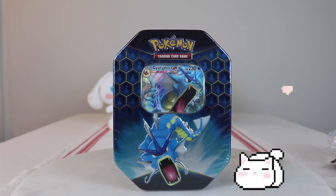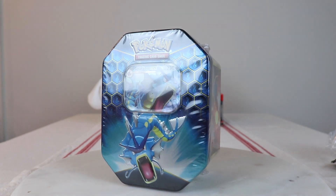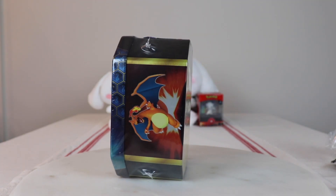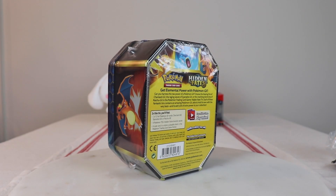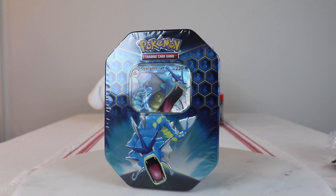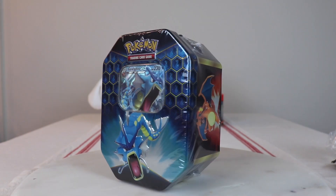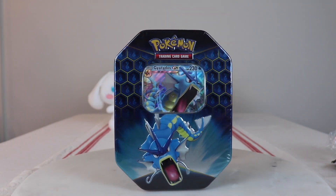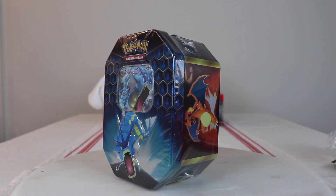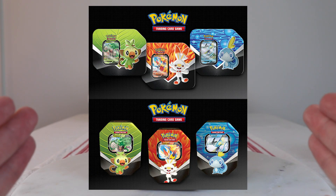Fellas, you already know who it is. As you can tell, we're continuing our Hidden Fates journey — not really, because these are all still available in stores. We need something to open, so we're gonna open some of these and see what Sword and Shield has to offer. They got those starter tins which are a bit different than usual because they're in the bigger tins.